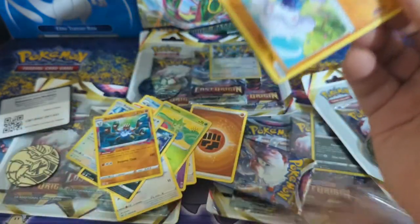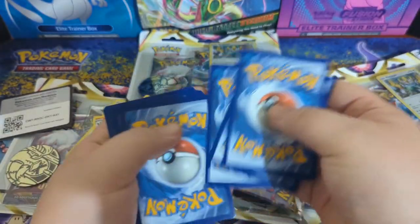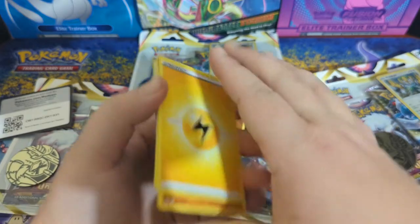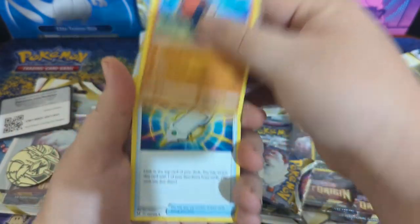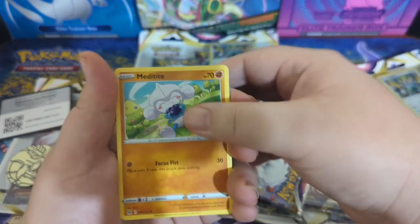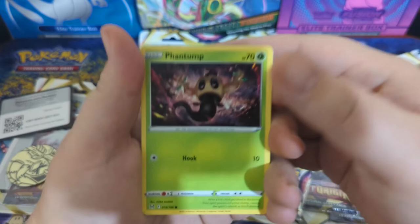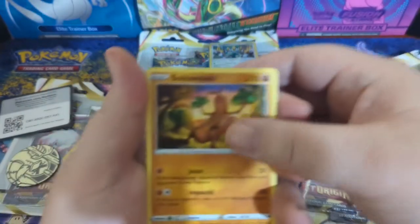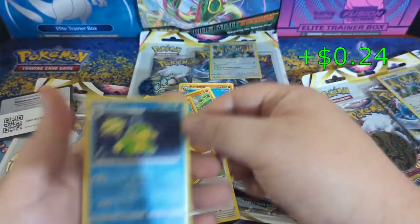Getting into this next pack — another code card. Energy, Toolbox, Hariyama, Meditite, Squawvet, Gligar, Phantomp, Sudowoodo, Electrike, Politoed. Nice.